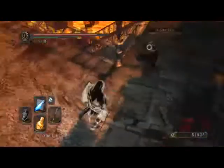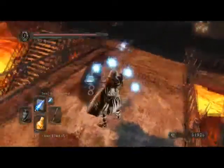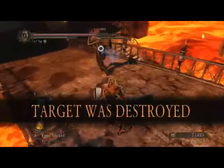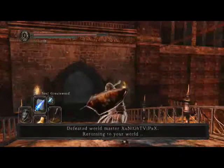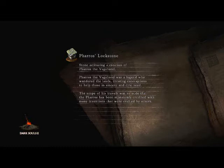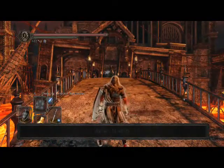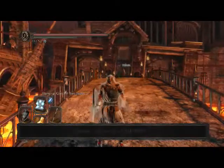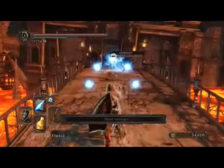He comes in pretty strong, so we need to make sure we avoid that. Any match can be turned around at any point, but we finally got a clean hit with the magic. That is a really effective tactic: homing crystal soul mass casts fast enough that when someone tries to backstab you, you can roll out of the way, quickly lock on to them, and it'll pretty much always land a good hit on him.